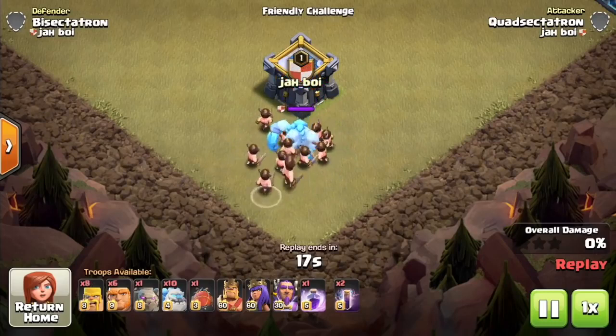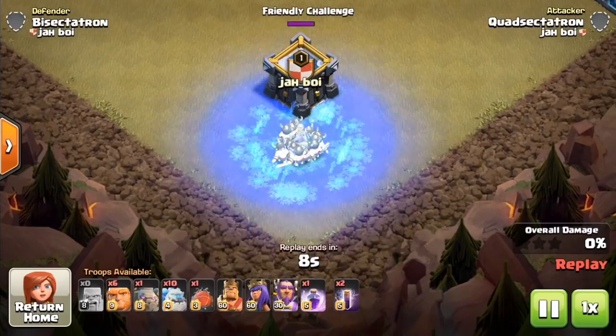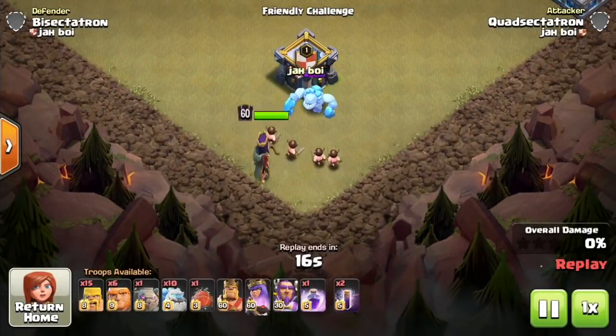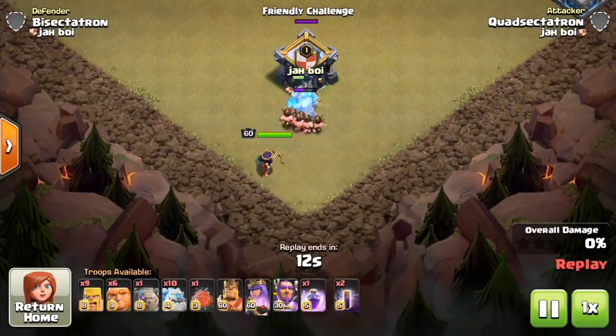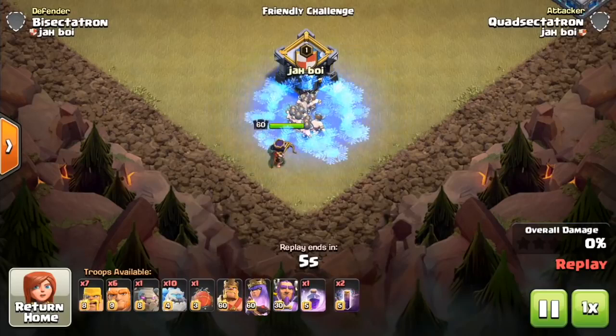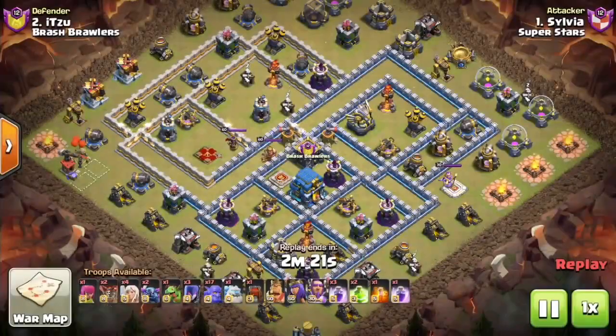Let's take a look at it in the defensive CC before we move on to some replays. This is another possible use — it's only 15 space and it can freeze whatever is attacking it. If there's a big kill squad coming and they encounter an ice golem, they're likely going to get frozen. There's a pretty big freeze radius, and here the queen is actually going to step into the freeze spell, which will hold up a kill squad for a long time.